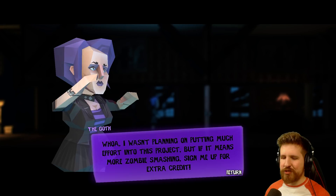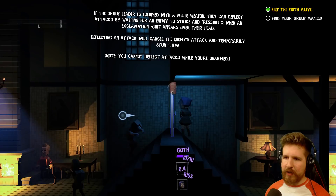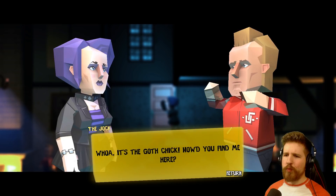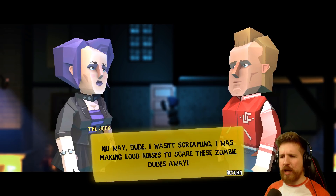Hopefully my group mates aren't getting their limbs torn off. I'd better find them quick. Let's go. Let's do it. Okay, let's get him. Boom. Cool. Whoa, it's the goth chick. 'How'd you find me here?' Wow, your screaming was a dead giveaway. 'No way dude. I wasn't screaming. I was making loud noises to scare these zombie dudes away.'